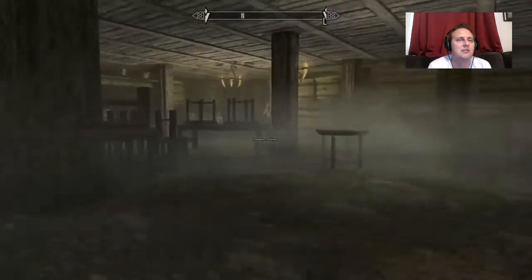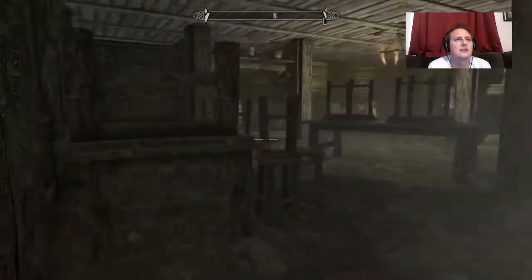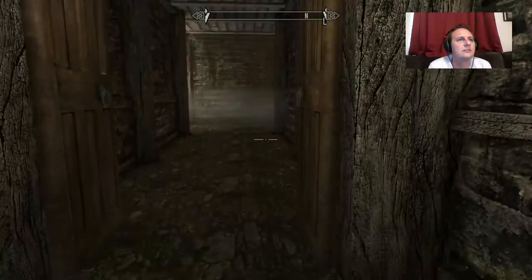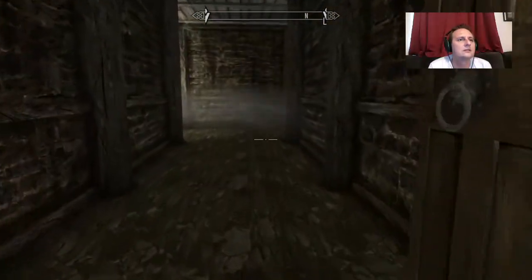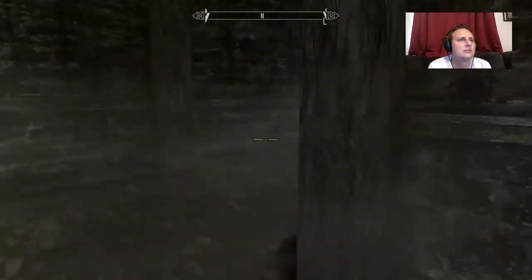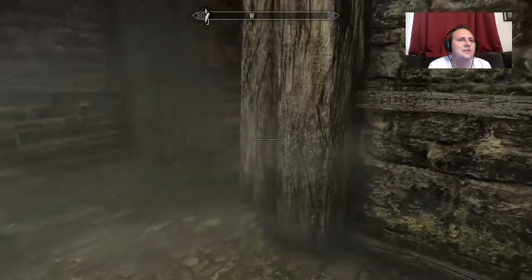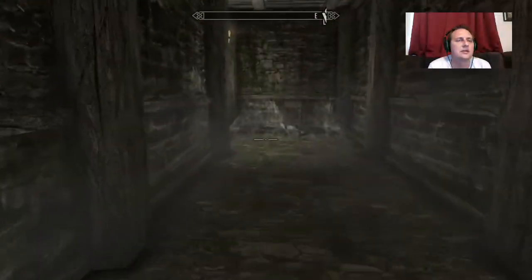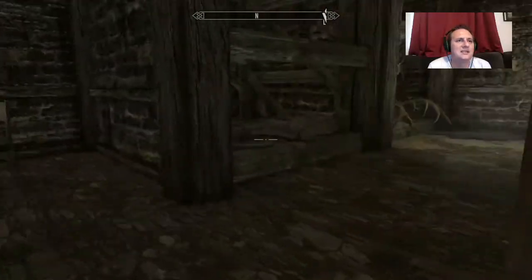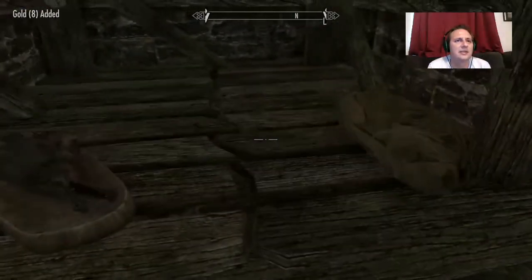We've got homeboy in the corner — I'm glad that these people never face the only entrance into the room. I think I do have to sneak around him though. Oh no, there's two of them. We are creepin' around. I think this is just a little storage room over here, let's go that way. Actually we gotta rob the storage room — we gotta make ends. It's just furs and stuff, but whatever, we gotta make ends.